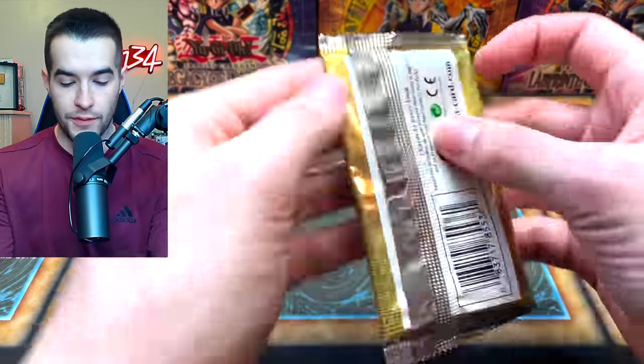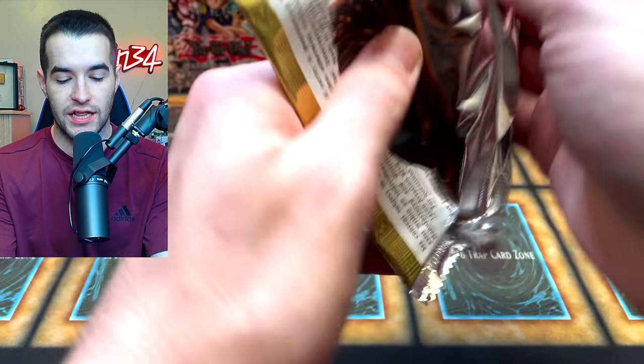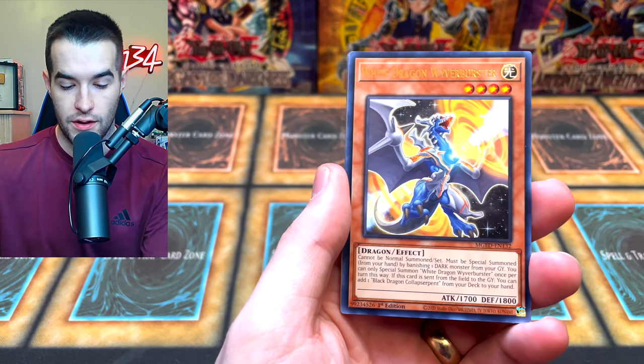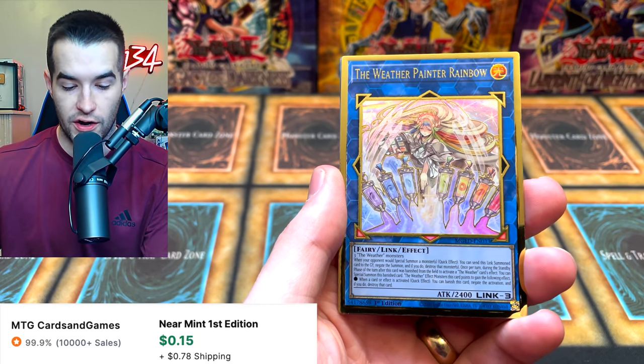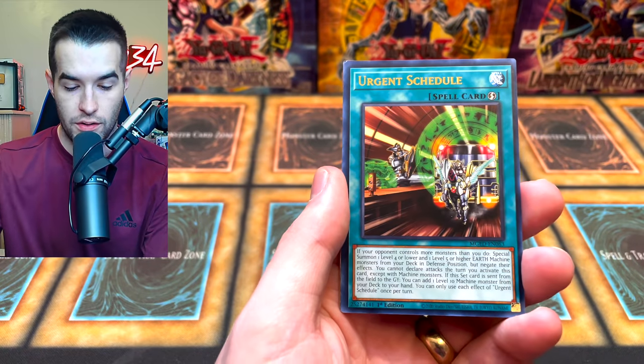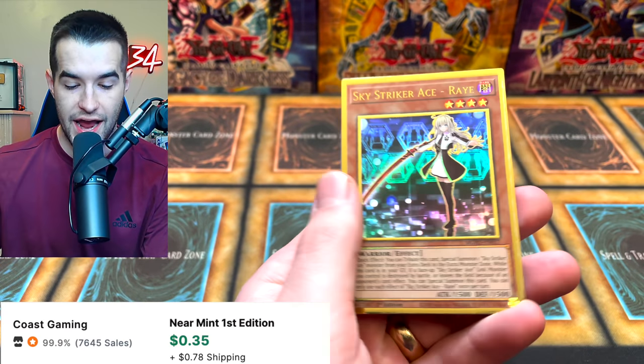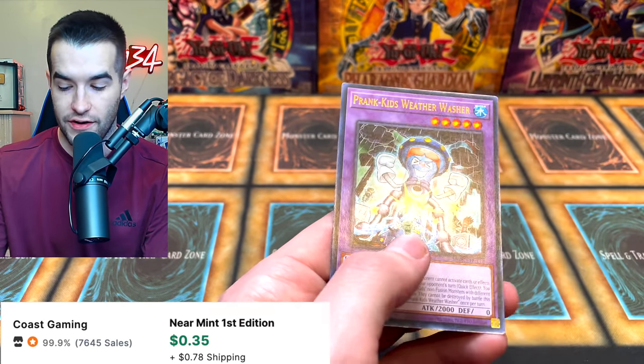One more gold, then we get back into the Legendary Collection part of the opening. We have the Weathery Wyver Burster, the Weather Painter Rainbow, Urgent Schedule — a pretty good card — Dyson Sphere, and Sky Striker Ace Ray. Very nice.